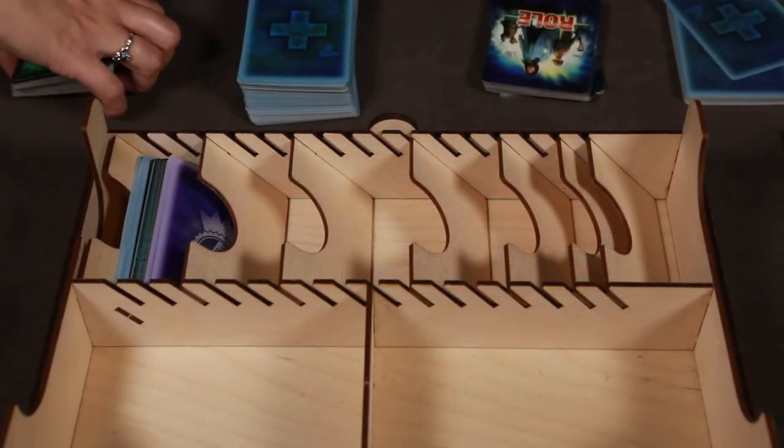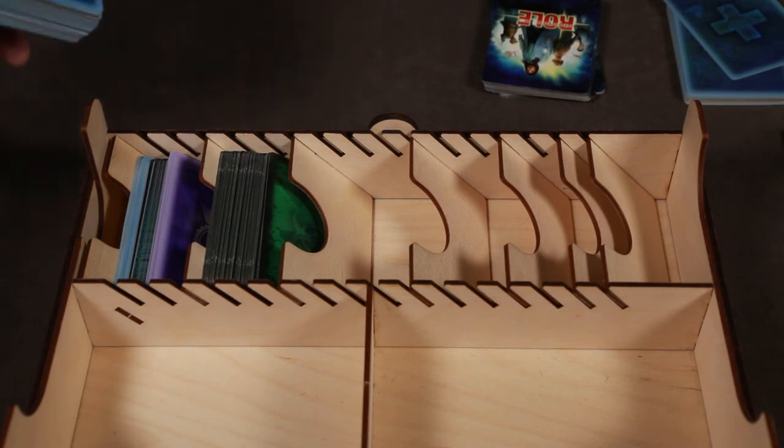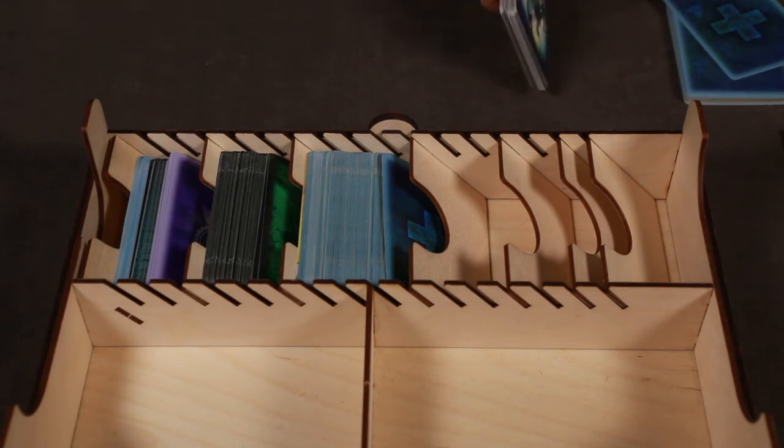The card lane will store the Infection Cards, City Cards, all Event Cards, Role Cards, all Mutation Cards, Virulent Epidemic Cards, Goal Cards, Bonus Cards, and Reference Cards.